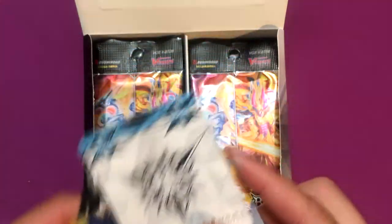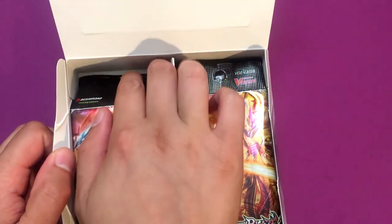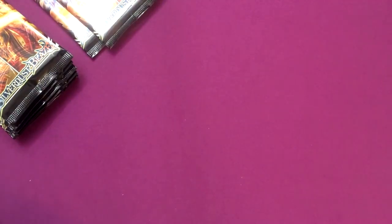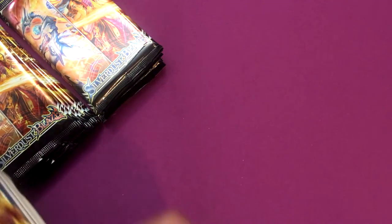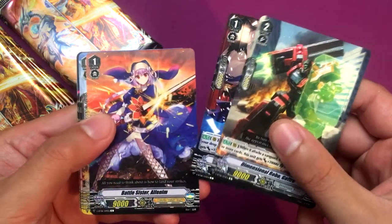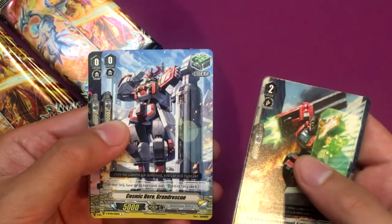The next opening I have will probably be the last box, but it'll also contain a special opening. We're gonna go through these packs — hopefully pull some really cool stuff. Mostly looking for an SP pack, mainly Link Joker, pretty much anything except Dimension Police. Though I wouldn't mind getting some Dimension Police just to complete my basic Dimension Police deck. We got Dimensional Robo Go Fire, Diviner Muto, Battle Sister F-in-nim, and the new Dimension Police heal trigger, Cosmic Hero Grand Rescue.